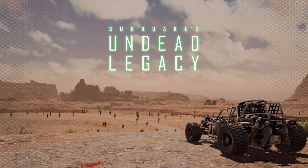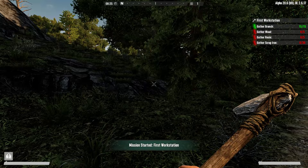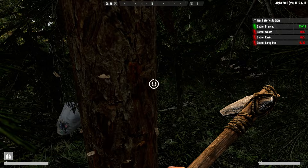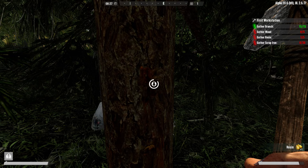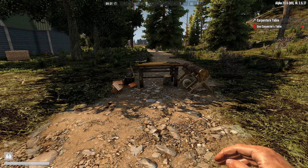On day one after waking up, I would strongly suggest you just follow the tutorial, which is something you can disable in the settings if you don't want to see it appearing. Doing the tutorial will ease you into the mod as it is quite different from most other mods and vanilla. Many things that you just did in your backpack previously, like crafting arrows or a bow, must now be done with a workstation. So doing those first few quests as soon as you wake up will at least put you on the right path.